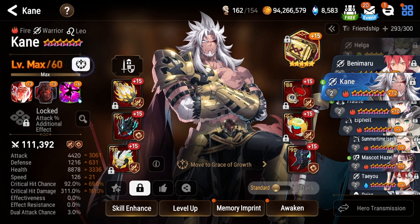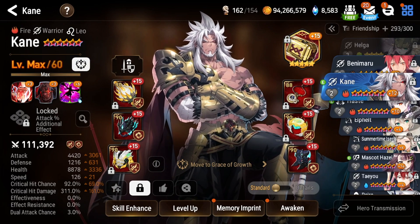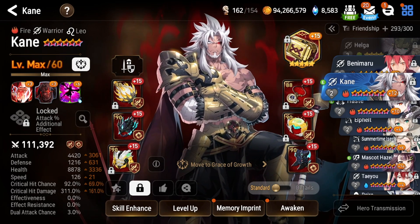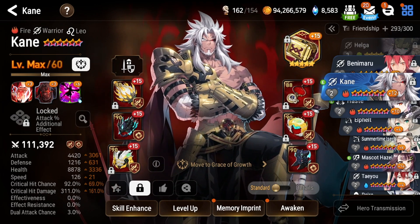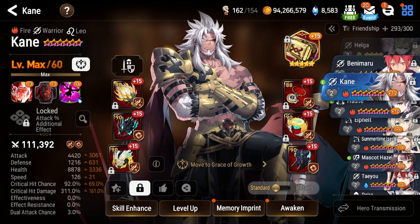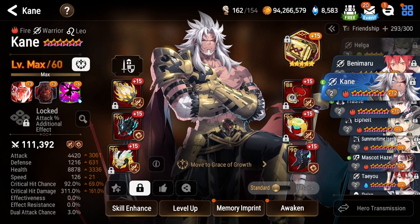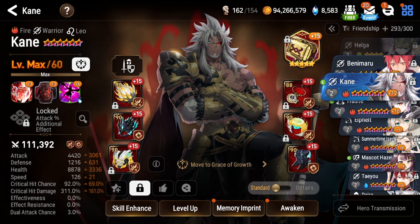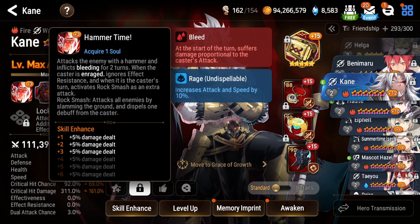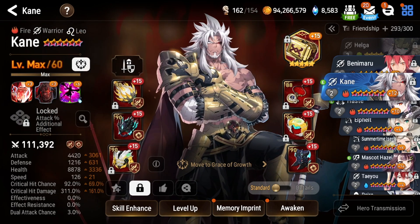In terms of skill enhancements, I am on Grace of Growth, and I highly suggest most of y'all watching do this as well — at least right now while we're testing him and seeing how good he actually is. That's going to let you remove the Grace of Growth once the rotational period ends for the fire mode. Remember, Rift is a permanent feature but it will rotate out, and next time it will be a different element, so we may not need Kane. I'm running low on Molagora and catalysts, so I highly suggest you use this as well.